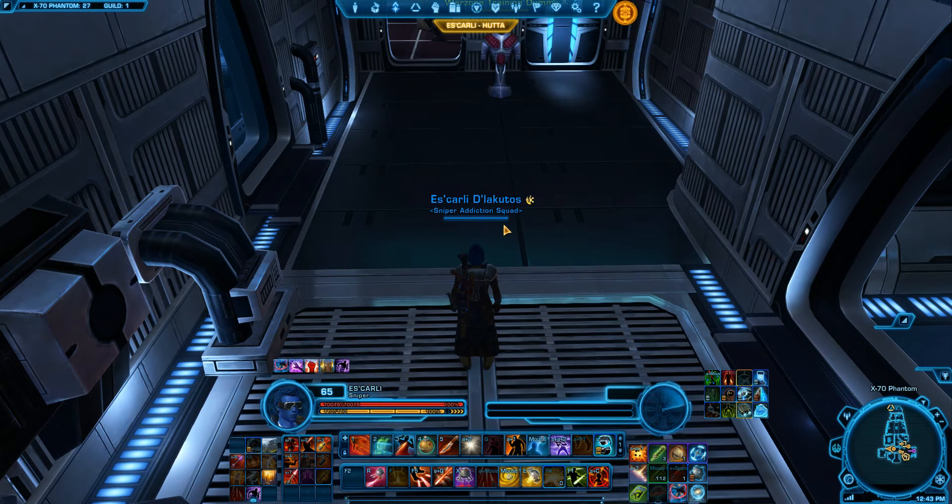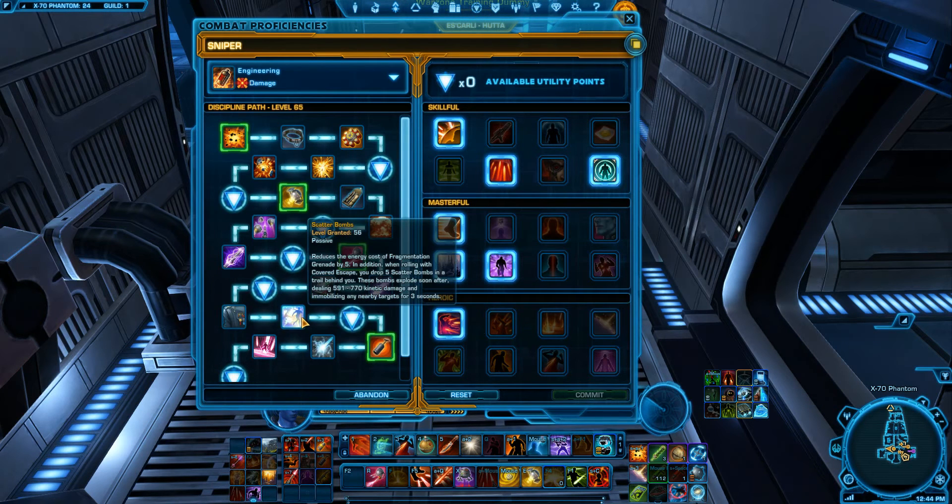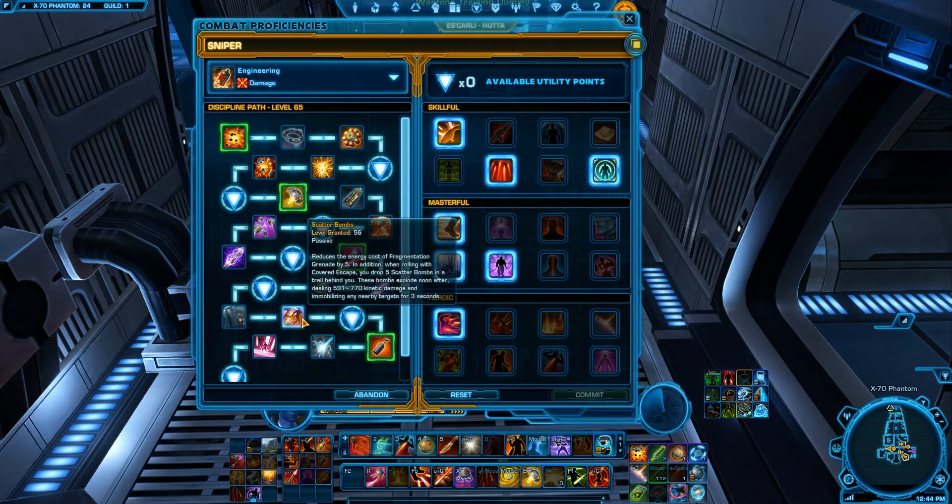I did send a couple of private messages and never got any answer back whether it was intended or not. One of these days we're going to learn. But until they turn around and say it is not intended and it needs to be fixed, I believe this should be out there. In essence, that is the main reason why I'm doing this little update. Scatterbombs — the immobilisation effect for three seconds — works whether the target has full resolve or not. That's the main thing I want to say in this guide.